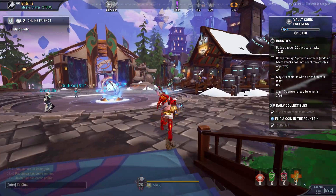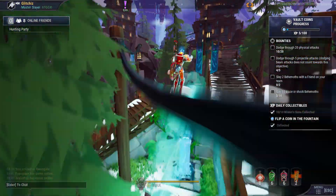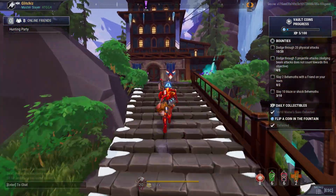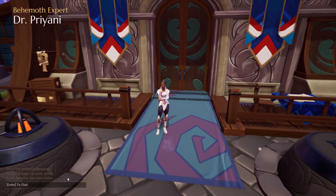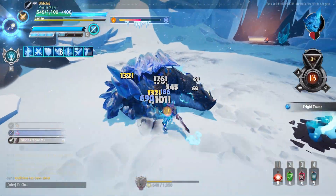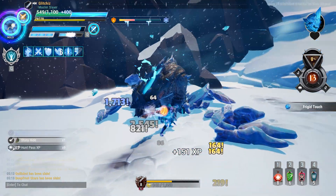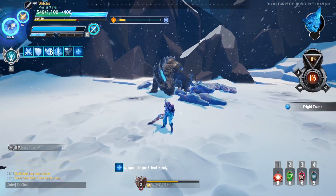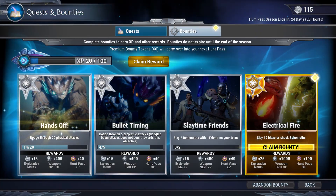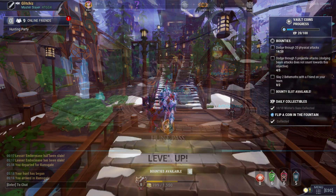Once you finish part one, he's immediately going to send you over to Dr. Priani to start part two. Don't mind the lag spike — Ramsgate can be a little finicky sometimes. She wants us to slay any deep frost Skarn with a frost weapon, so just find deep frost Skarns within the frost escalation and as long as you got that frost weapon equipped you should be able to complete that no problem. You also need to complete one gold bounty, so you may have to wait until you get one.